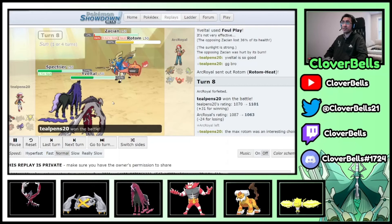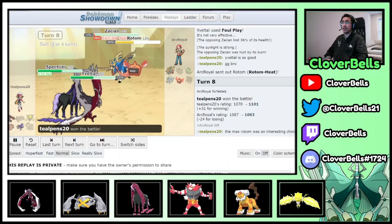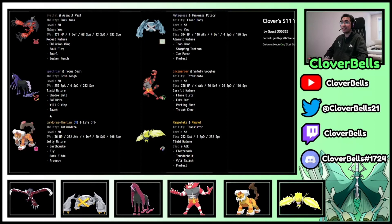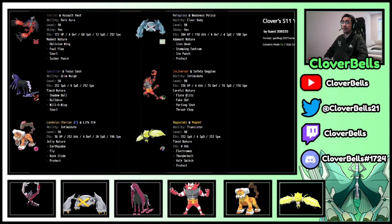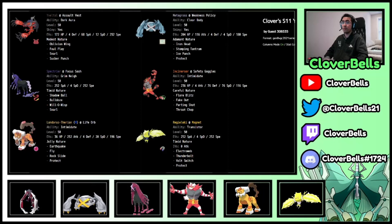Back to the final team: the move I changed was Taunt on Spectrier — I switched it to Snarl. Double Snarl pressure with Yveltal is really powerful. You can put Taunt on Incineroar if you want, but Throat Chop is too good on a Dark Aura team to give up. This is the fifth and final rental code releasing for January. Let me know what you think — it's a fun way to use Yveltal without a sun core.